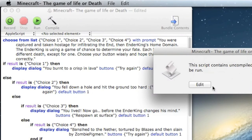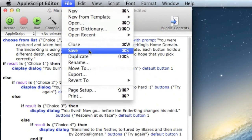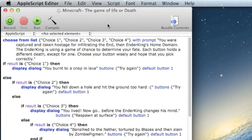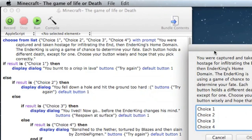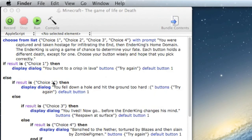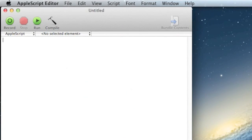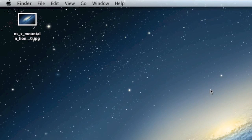I need to re-export this — save it as 'Minecraft: The Game of Life or Death.' I think I saved it, it's compiled. Let's see — it didn't compile correctly. Either way it needs a little bit of tweaking, but this is pretty much the entire Minecraft game that I made. If you want to see more AppleScript stuff, comment below. Thank you guys for watching and I hope you enjoyed.